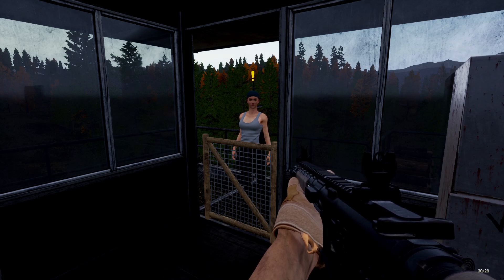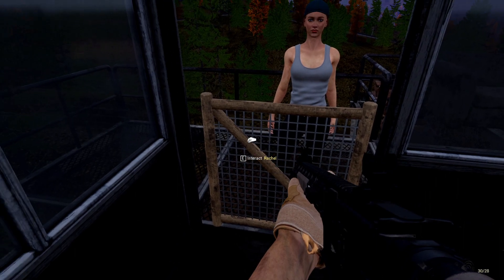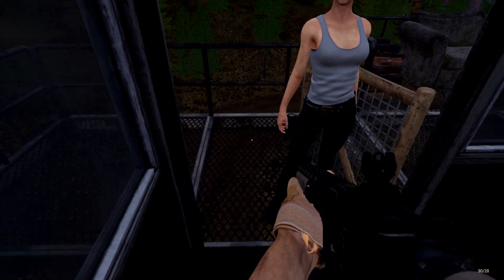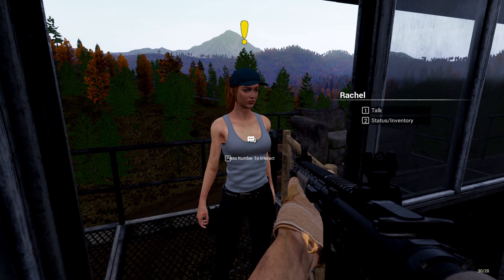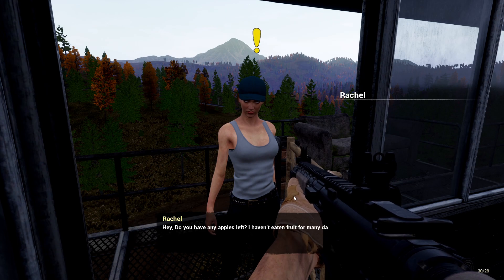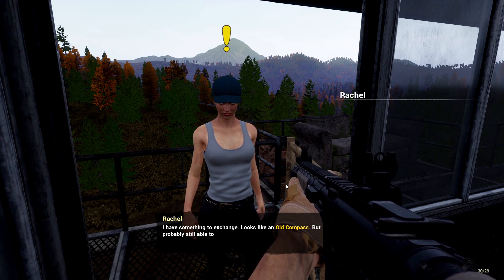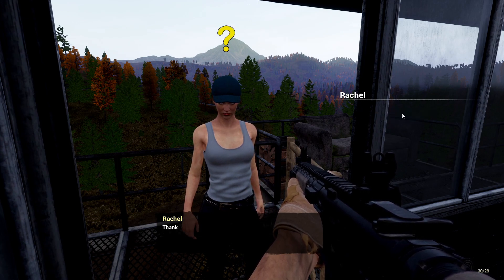Welcome to Mist Survival. Look who decided to show up — there she is. Wake her up, I think she's awake. Can I open the door? Hello Rachel, how you doing? She wants to know if I have any apples left. I have something to exchange — looks like an old compass. Okay, I'll try to find them.